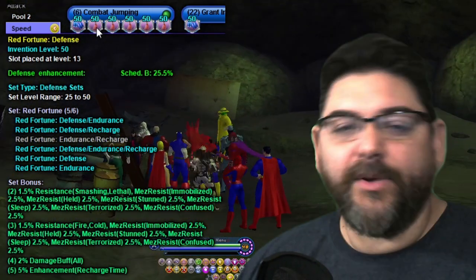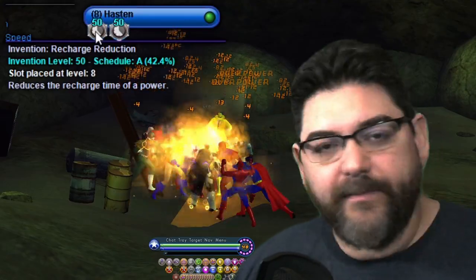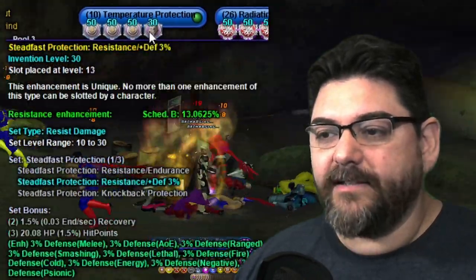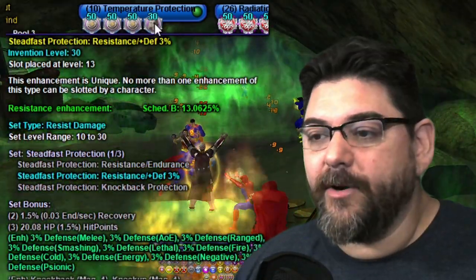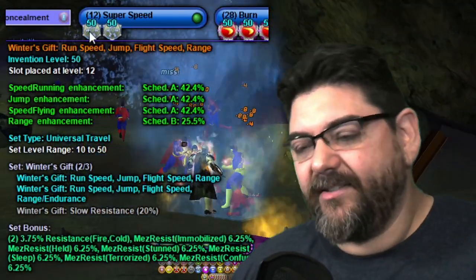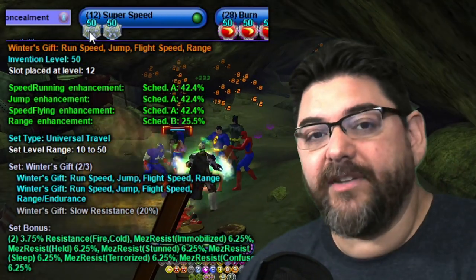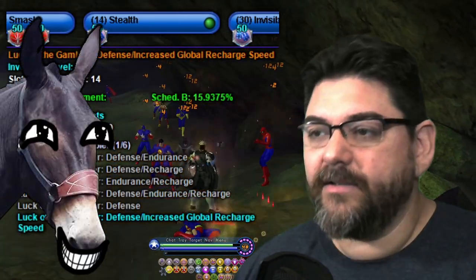Hasten has two slots, both with regular recharges. Temperature Protection uses the same setup as Fire Shield, except I've got the Steadfast Protection for 3% defense all in the fourth slot rather than Gladiator's Armor. For Super Speed I went with Winter's Gift — the travel and travel/endurance pieces — which gives 3.75% resistance to fire and cold; that's why I took it.